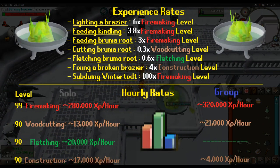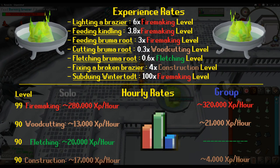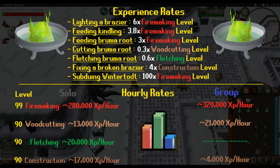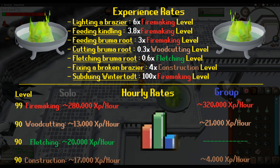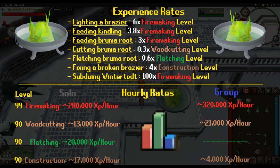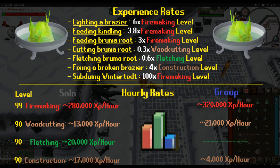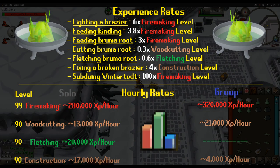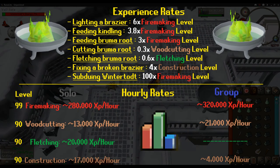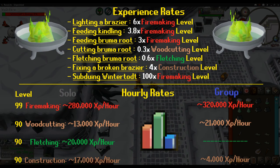As shown on screen, experience rates scale with the levels of their respective actions. At level 99 firemaking, I was getting about 280,000 experience per hour in solo, and 320,000 per hour in group. At level 90 woodcutting, about 13,000 per hour solo and 21,000 per hour in group. At level 90 fletching, about 20,000 per hour solo — fletching in group is very detrimental to experience rates. At level 90 construction, about 17,000 per hour solo and 4,000 per hour in group. Firemaking experience rates do take a hit in solo, but I believe this is made up for by gaining more experience in the extraneous skills.